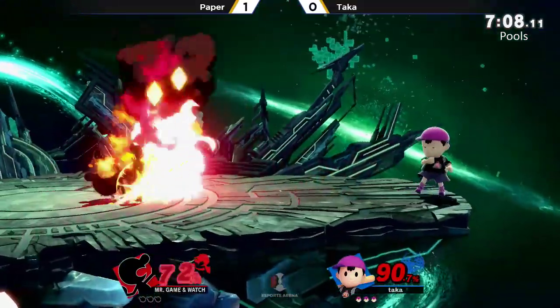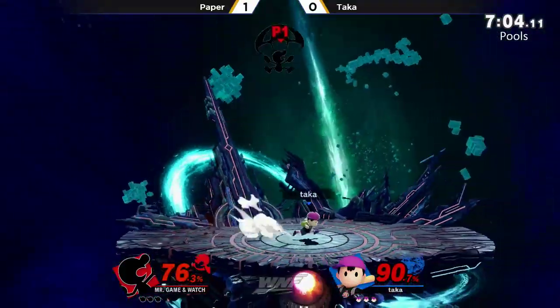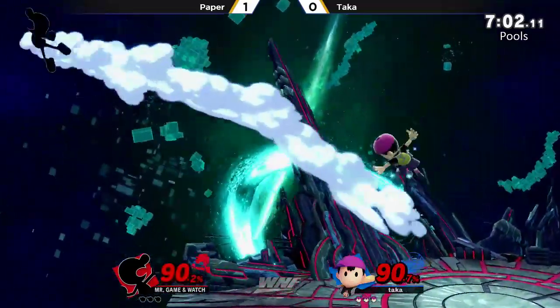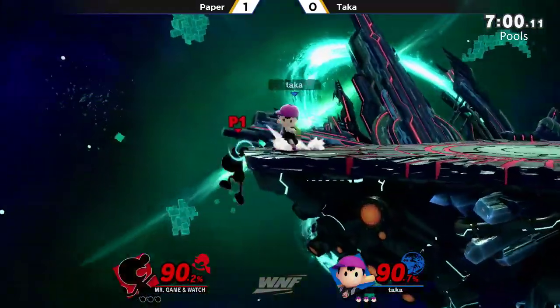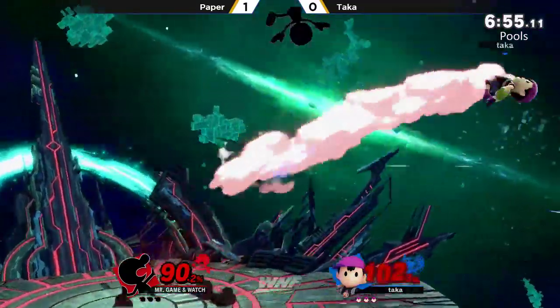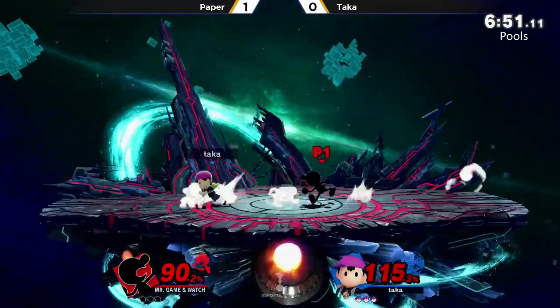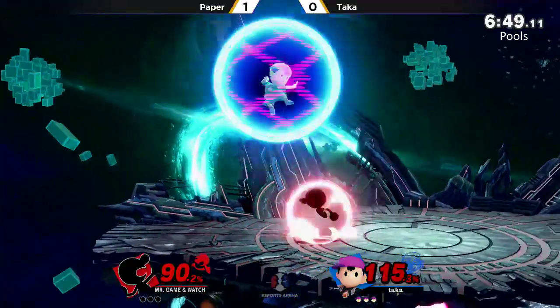The firemen on the side are now hitboxes instead of windboxes. Game & Watch legit has one of the best up-Bs out of shield in the game. When you have such a powerful toolkit like that, you want to make sure you're using it as much as possible. We see Paper utilizing it as an anti-air as well — you're above me, just instant up-B, whatever you're planning on swinging down with.